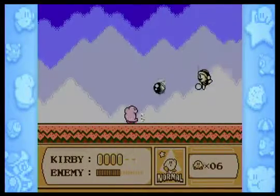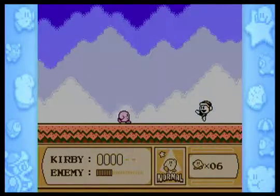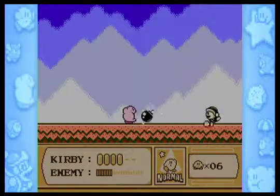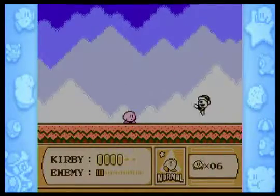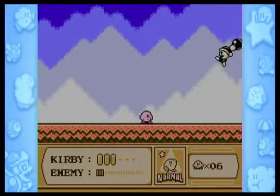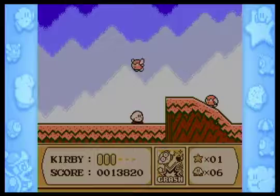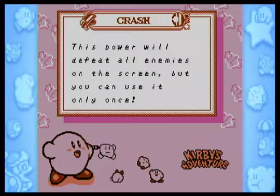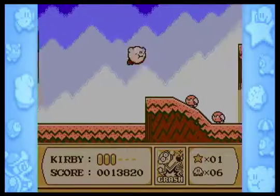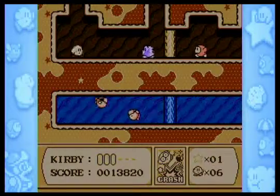So this mini boss — you can get its bomb ability. So now you get Crash. You can't get bomb in this game. This power will defeat all enemies on the screen, but you can only use it once. There's also one called Mike, which you can only use three times, but it's very worth it.